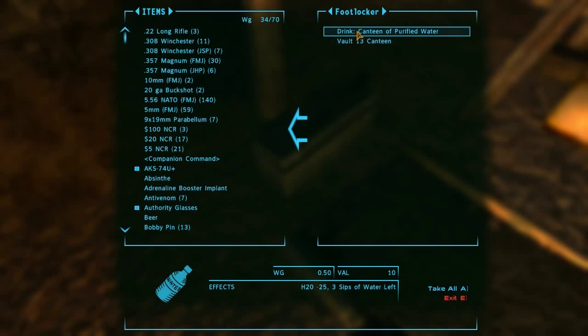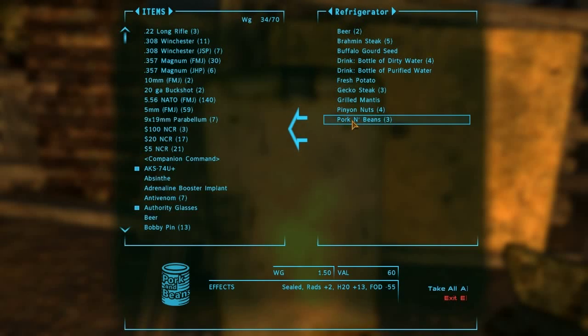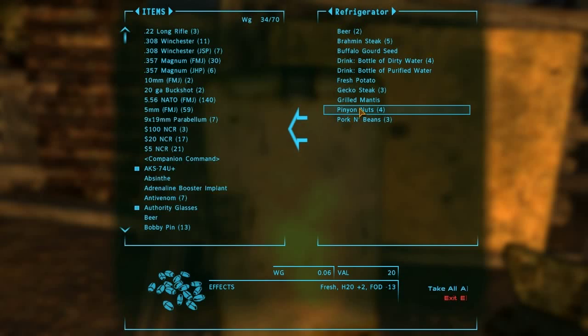And that is from the Bottle That Water mod - you get canteens and stuff. And a refrigerator - I can speak English, I am screwing this up so bad. For all your food and drink.